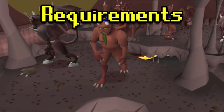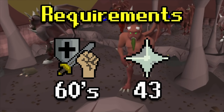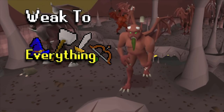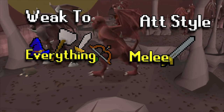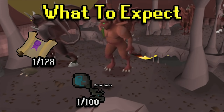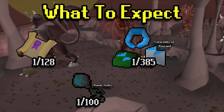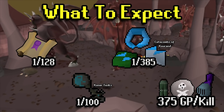In terms of the requirements, these aren't necessarily requirements, just recommendations. 60s in your combat stats of whatever you're going to be using would be nice. 43 prayer would also be nice for protect from melee if you're going to be in some of the multi areas or if you're just really low level. Greater demons are weak to essentially everything, so you can use whatever you'd like. A hard clue is a 1 in 128 drop. A brimstone key from a Konar task is about 1 in 100. In the Catacombs of Kourend, you get totem pieces at about 1 in 385, and your average GP per kill will be close to 400 GP.